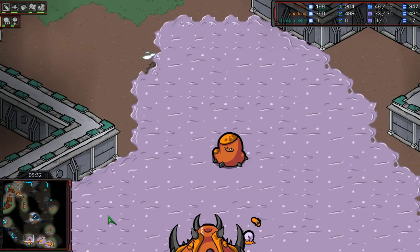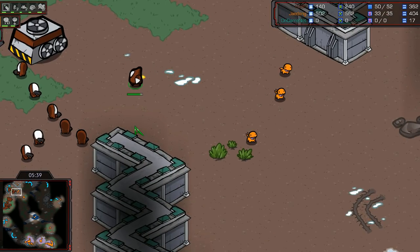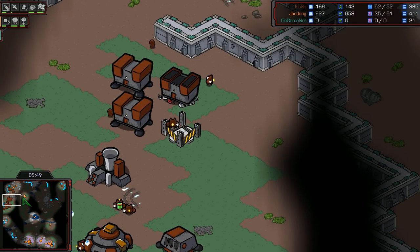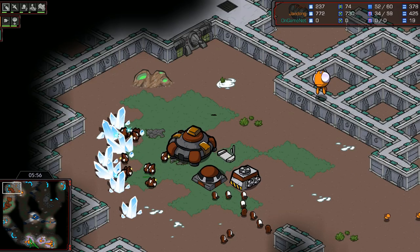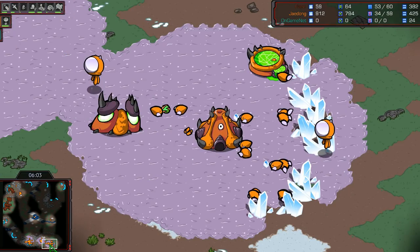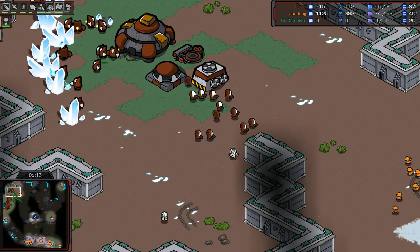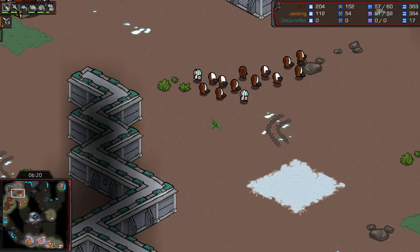Creep colonies have a really weird look on their face before they morph into sunken or spore colonies. I'm not sure what you're doing with these zerglings, Jadong, but I'll defer to your greatness. Bio opening here from Flash — could definitely transition into mech at some point, but his bio is good enough to get into the late game versus Jadong. Plagues and dark swarm are really dangerous for groups of marines, medics, and tanks, and Jadong already has a lair going for a spire — two-base spire opening.